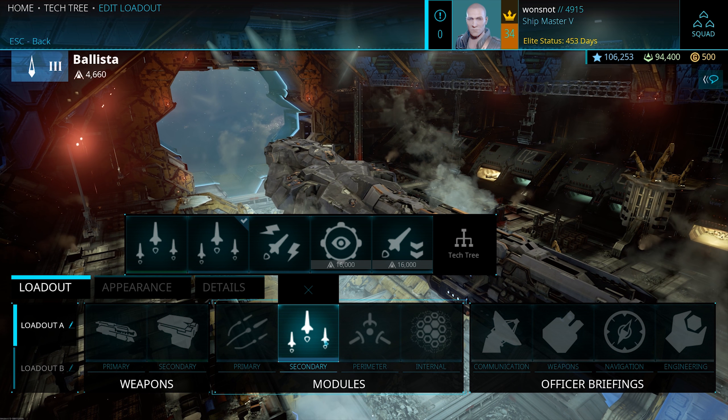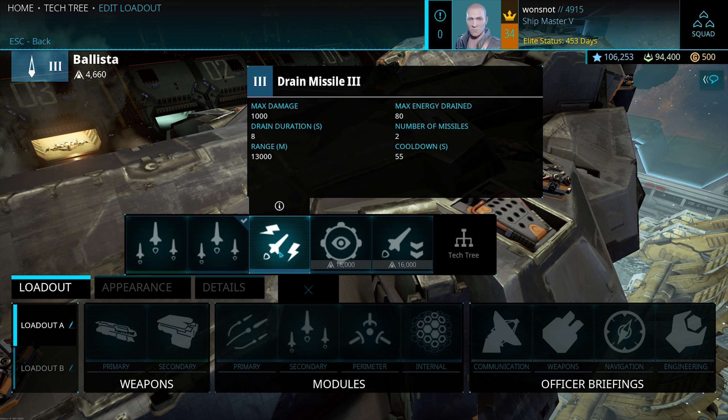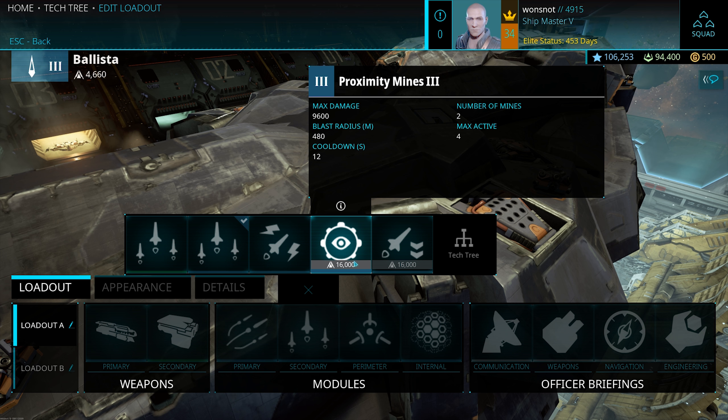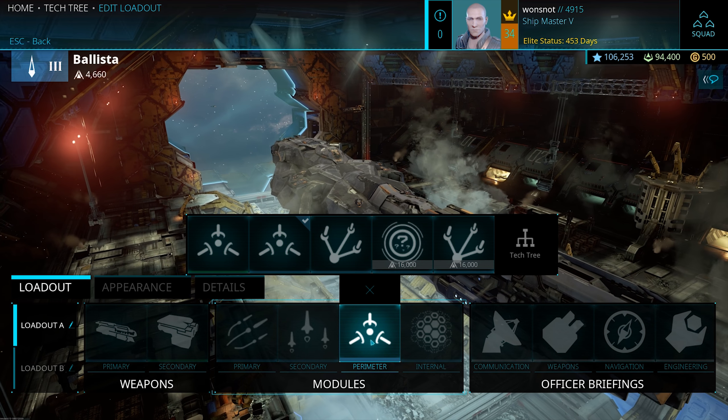For secondaries, still running the Flechette Missiles — but the upgraded version. Drain Missile could come in really handy if you want to help take out larger targets like a Dreadnought; it'll pull all their power out and drop shields real quick. Proximity Mines — I haven't personally used these in the past. They look good, but since I'm not doing a whole bunch of movement, I think they have limited usefulness. Correct me if I'm wrong in the comments. And Stasis Missile — if you want whatever you're shooting at to stop so you can finish it off, that'd be a good option, though I still haven't unlocked it.